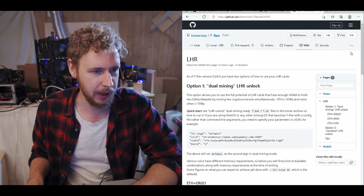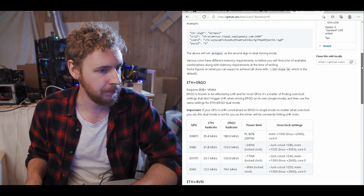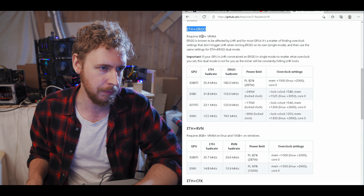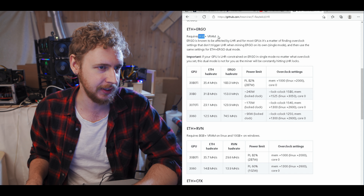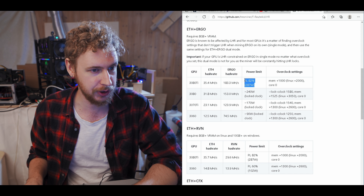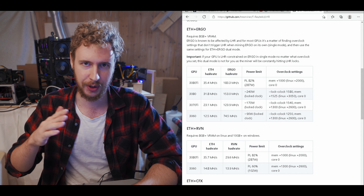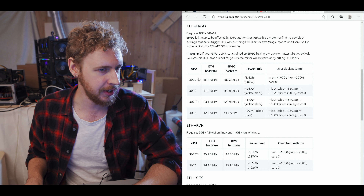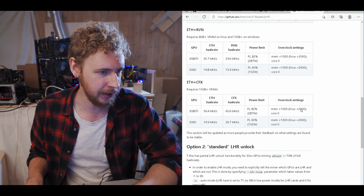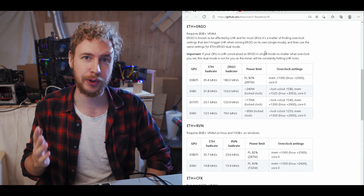They also have a wiki page showing how to use this mode more in depth — I'll have a link to this page in the description. Here we can find recommended settings and setups for the different coin combinations. For ETH plus Ergo, that requires at least 8 gigs of VRAM, and they also have recommended ballpark overclock settings which I thought was really useful. You should always tweak your cards individually but it's good to get a starting point, and we can also see what hash rates they expect roughly for these cards. We have the same for ETH and Raven and ETH and Conflux.